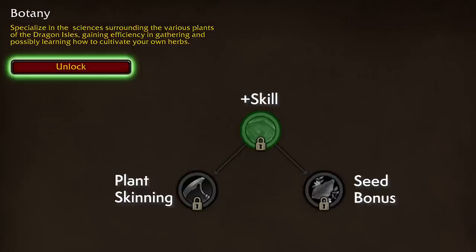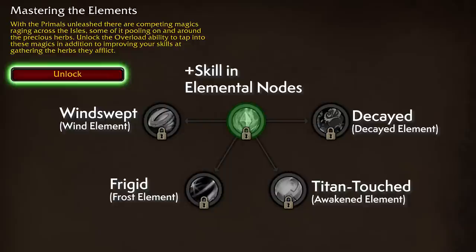Botany expands your overall skill and access with herbalism — it raises your basic stats but also allows the skinning of plant life, of which there's quite a bit in Dragonflight. Unfortunately I couldn't test how potent specializing in plant life could be, and seeds don't seem to be testable at the moment either. However, I feel Botany can be a pretty powerful spec — I remember seed raids in Legion and farming instances with plant life that were pretty lucrative. Seeds can be found regardless of specialization, but you need points here to skin plants, which can be a short-term advantage.